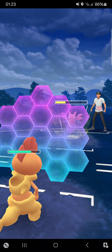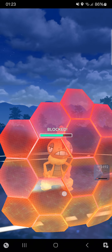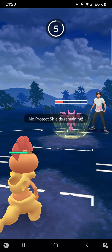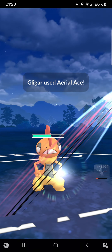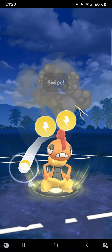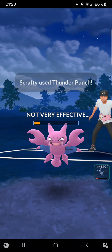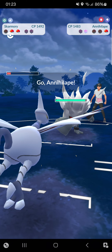Opponent makes another Aerial Ace - I can tank, absolutely not a problem. But I won't be able to make it to another move because opponent already used Wing Attack. He's just super fast. Aerial Ace almost KOs me, going for Thunder Punch - Thunder Punch gets rid of that Gligar! Opponent in the back has an Annihilape, a completely bad team matchup against me, absolutely couldn't do anything against it.